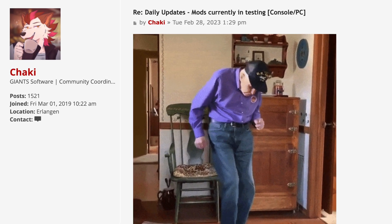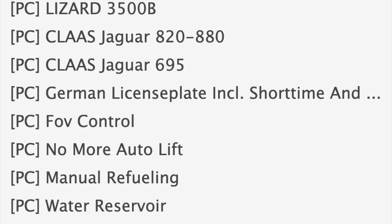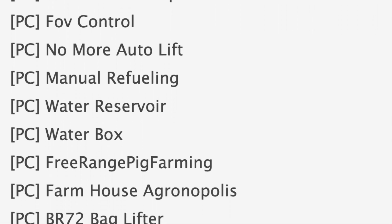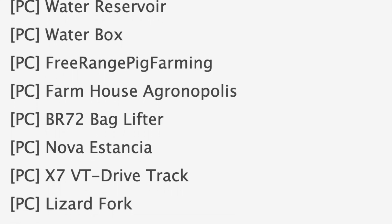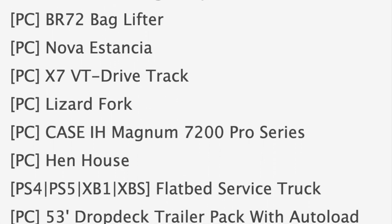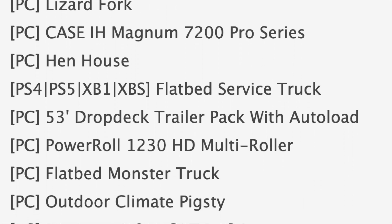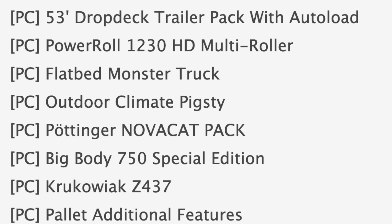Starting off with the mods in testing, we have 64 mods on the list — 25 in Stage 1 or PC testing and 39 in Stage 2 or console testing. Some notable PC mods include the Lizard 3500B, FOV control, and No More Auto Lift. Also in testing we have the X7 VT drive track, the Case IH Magnum 7200 Pro Series, a 53-foot drop deck trailer with auto load, and the flatbed monster truck.